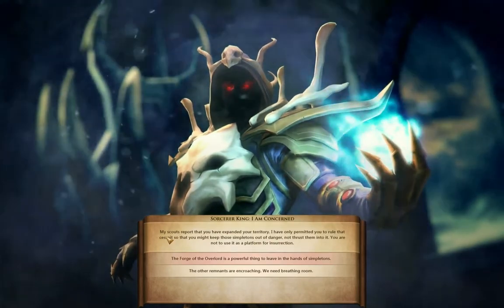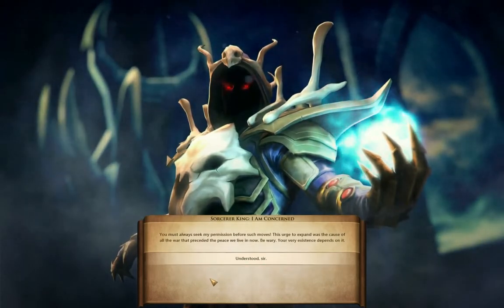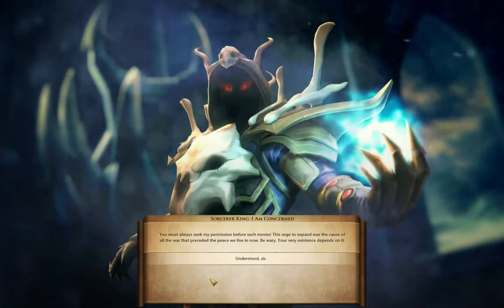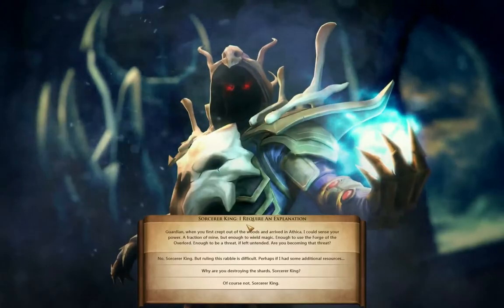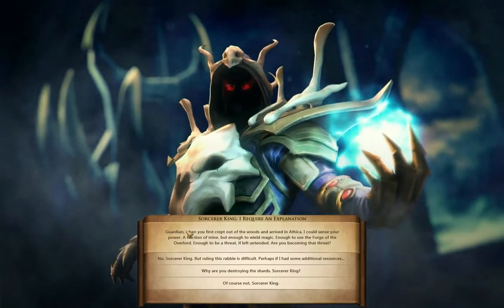I've only permitted you to rule the Sispit so you might keep those simpletons out of danger, not thrust them into it. You are not to use it as a platform for insurrection. The other remnants are encroaching — we need breathing room! You must always seek my permission before such moves. Your choice, Dan, was the cause of all the war that preceded the peace we now live in. Be wary — your very existence depends on it. Understood, sir.